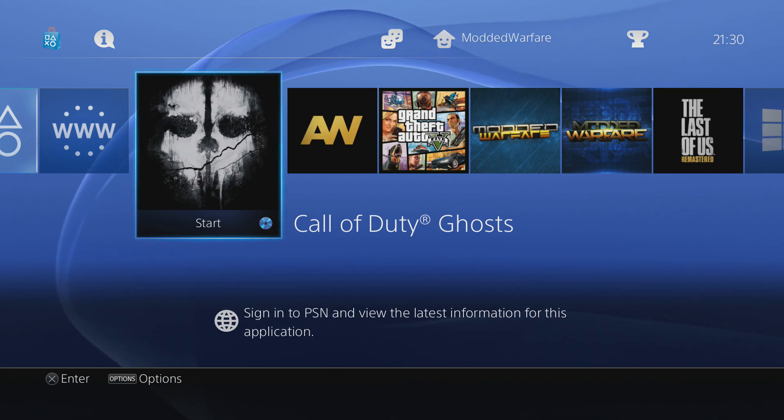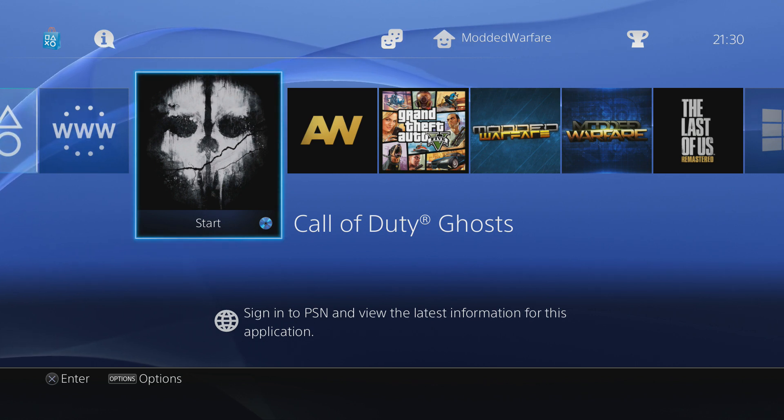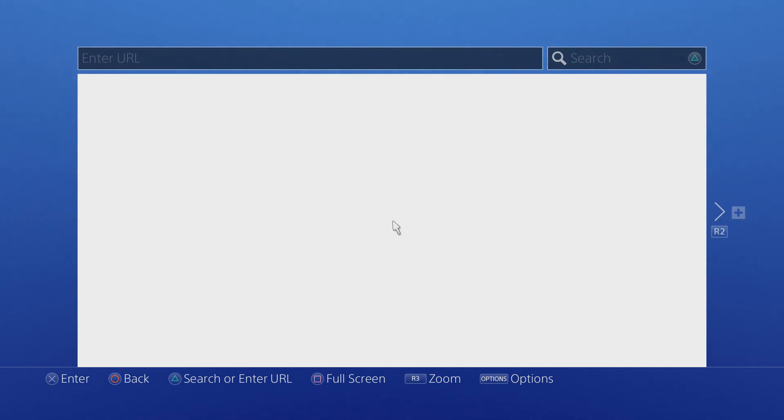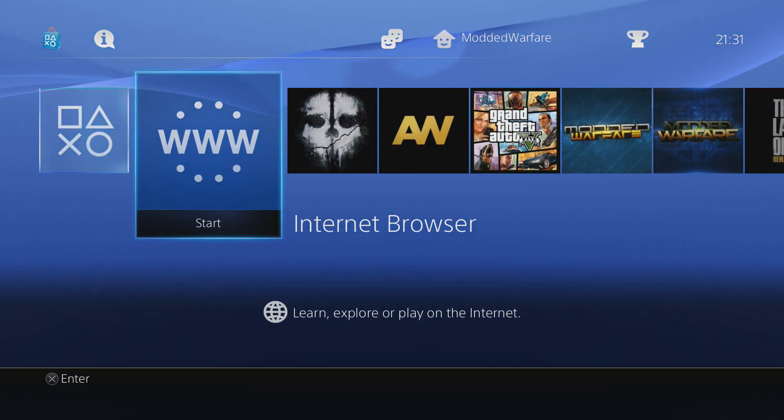The method I'm going to show you to block PSN updates is using DNS blocking. We're going to block the DNS servers that the PS4 uses to provide you with the update. In my opinion this is probably the best way because it works on any PS4 on essentially any firmware version, and it will still allow us to use the web browser and the internet in general, but it will block the PS4 updates.